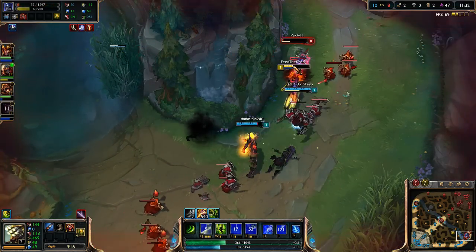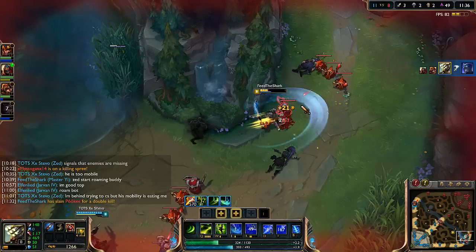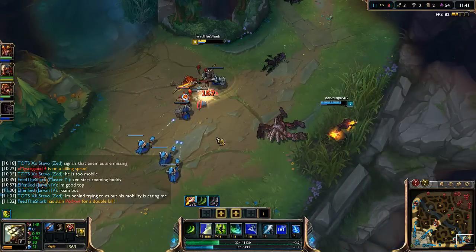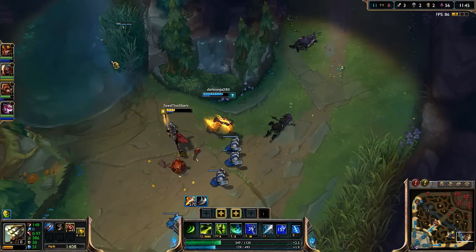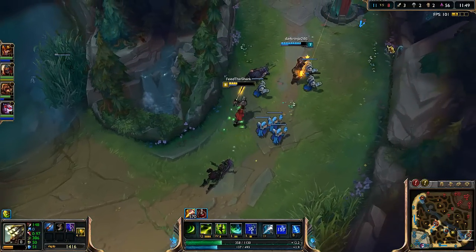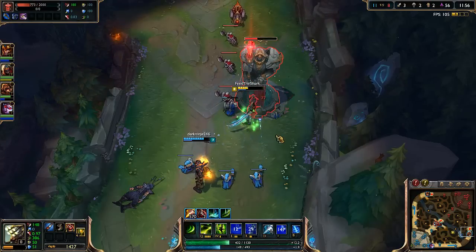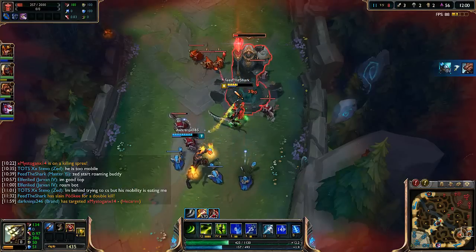Should be able to kill this guy — there we go, picking up a double kill! Helping clear the rest of the minion wave too. Zed coming for the successful roam, sadly his mid is probably going to be taken. Kind of want to do dragon but I'm pretty low. Might as well take turret — if Hecarim comes down here though...